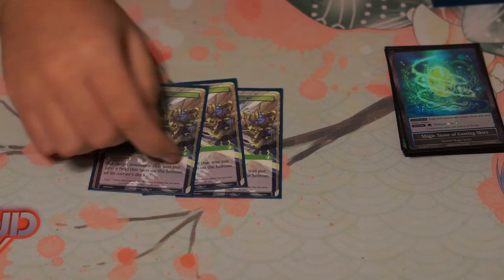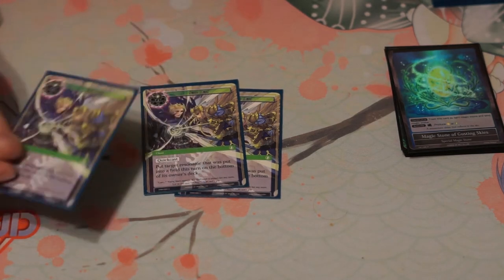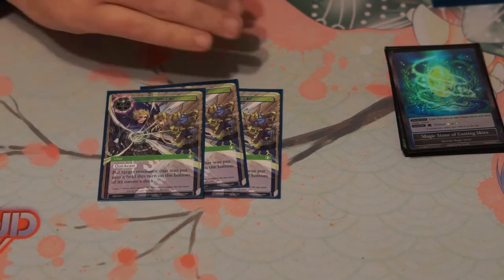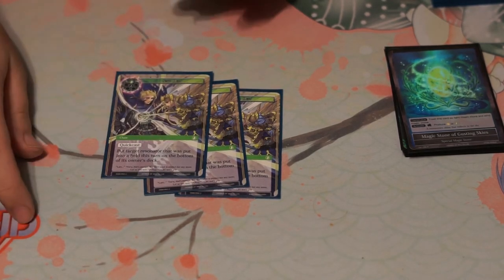I play three Soul Debts — it gets rid of high attacking dudes and big resonators. It's extremely good against Fox when they try to drop down a Griffin; just bring it back to the bottom of the deck, which hurts them quite a bit.